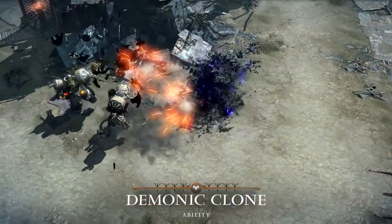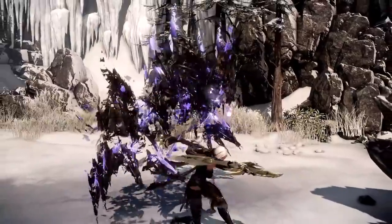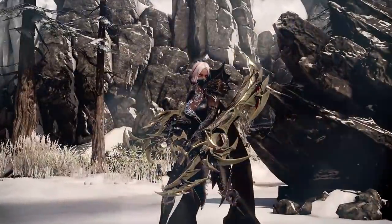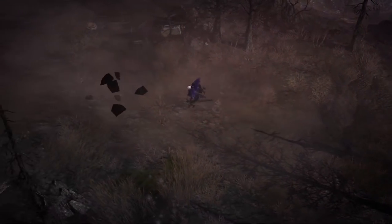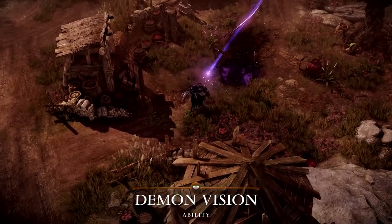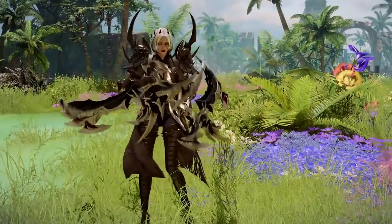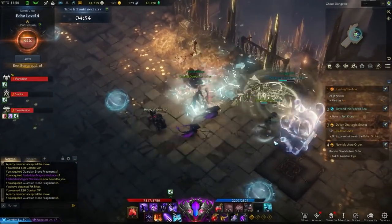One really cool move in this class is Demonic Clone — this sees you call forth an incarnation of the devil to attack by your side, performing wide sweeping attacks and a powerful final blow. Spinning Weapon allows you to send out both of your weapons, making them spin where they stand, inflicting consistent damage: first you send out the left one, then hitting the key a second time allows the second blade to be sent out. And if you want to go full power, you also have Demon Vision, which will see you fire out a high energy beam of destruction. Overall, the Shadow Hunter is a relatively easy class to play, with excellent damage output and some very flashy moves.